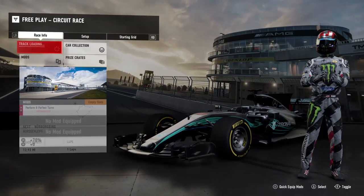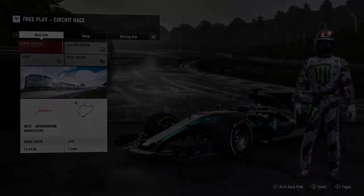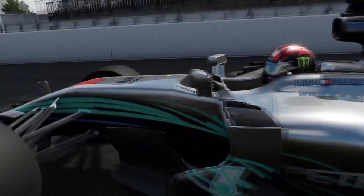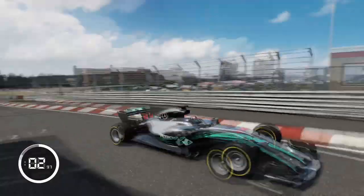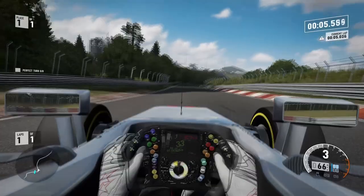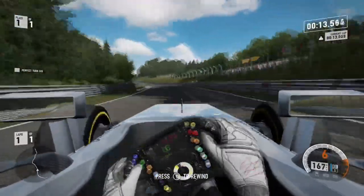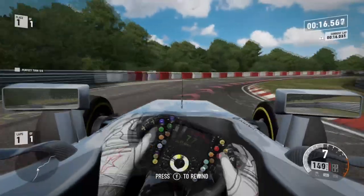I'm not even going to call this a Formula 1 car, to be honest — I think the Formula E cars act more like Formula cars in this game. Take this with a grain of salt; they're just trying to simulate funny cars. We're on the soft tires in Lewis Hamilton's car, let's see what kind of lap we can get. We'll be in first person — let's see how the Silver Arrow goes. Eight gears, and we're already into the wall.